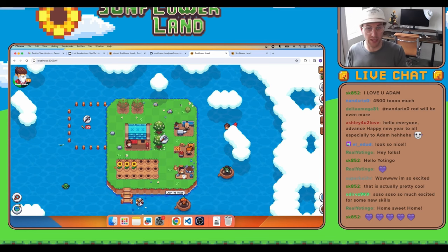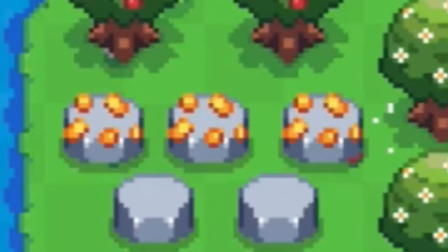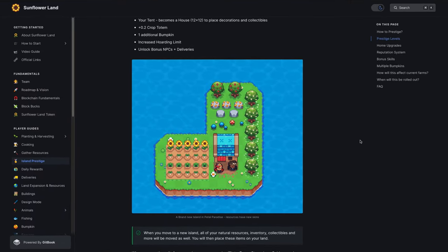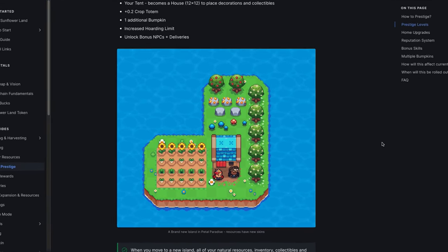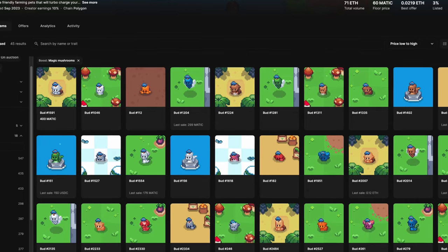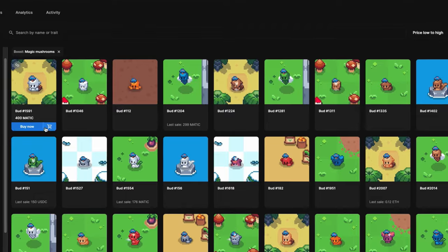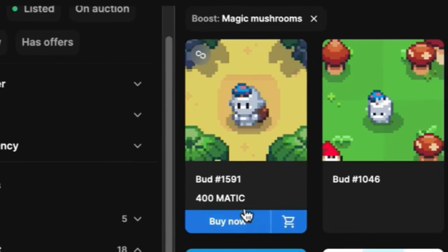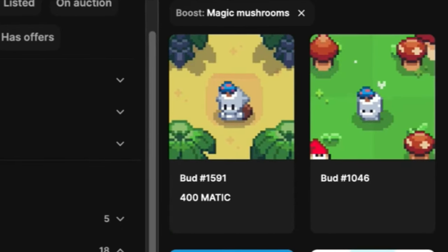I love teasers but I also hate the feeling of a cliffhanger, so let's play a little detective game. If we go back to the original document on Island Prestige, you will see that there are wildflower, magic mushroom, and ruby mine. Among these 3 resources, the one with the highest probability to make it into the game is probably magic mushroom, because there are already some bud NFTs giving a boost to the magic mushroom. Only one magic mushroom bud is listed right now and it costs around $400 — we shall see its value when the new resource is finally launched.